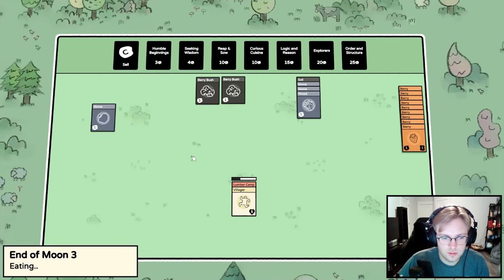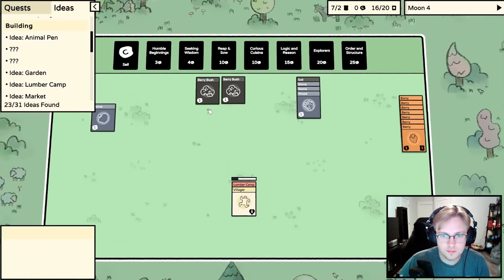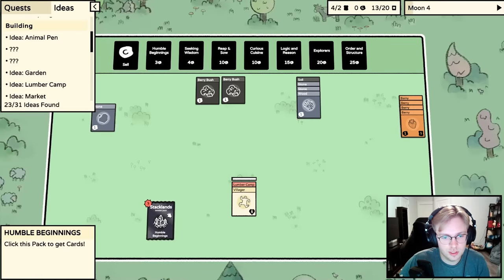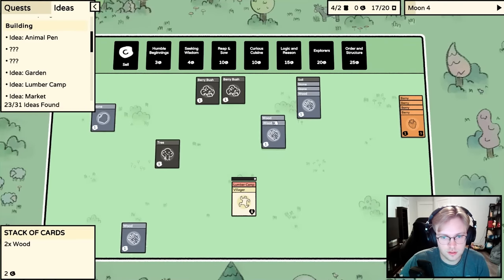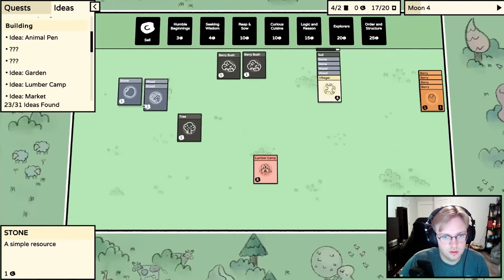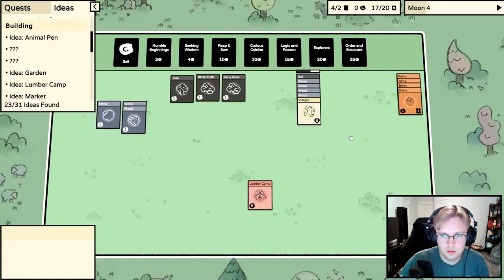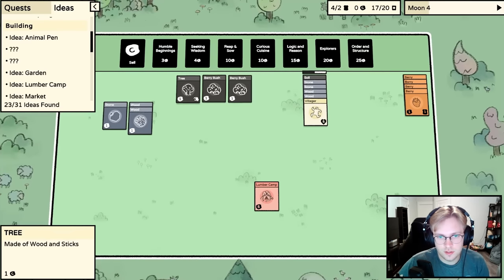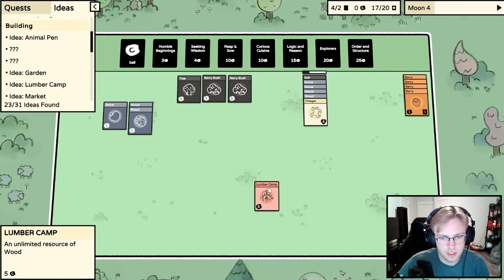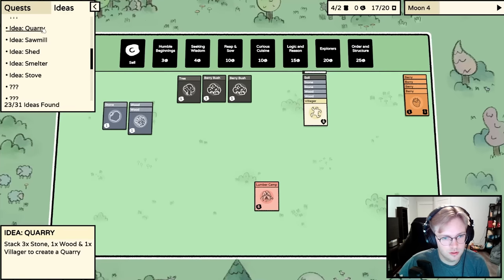Let's feed the villagers their berries — everyone is fed, that's great. We'll sell a few berries and get another humble beginnings pack. We get wood — let's make a garden there. There's wood and stone, and a tree. A berry on the garden will make more berry bushes, which is unlimited food for now, at least for one villager. Now I work on building more lumber camps and quarries.